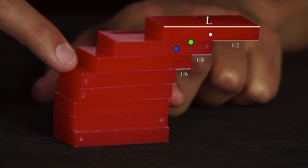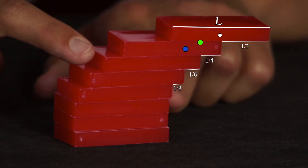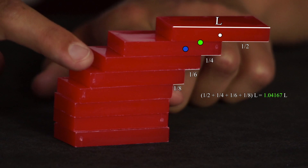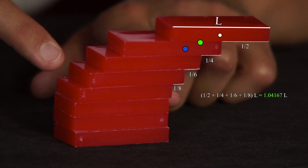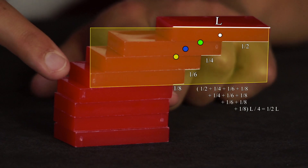The fourth uppermost domino can now be moved forward by half times a quarter times L equals one eighth times L of its length. The centre of gravity of the top stone is then at half plus a quarter plus a sixth plus an eighth times L equals 25 over 24 times L equals 1.04166 times L. The stone now floats completely in front of the bottom stone.